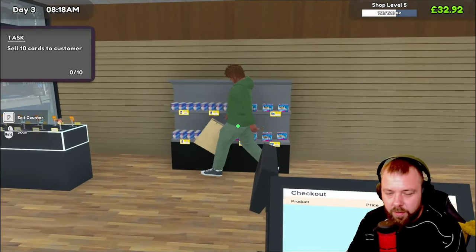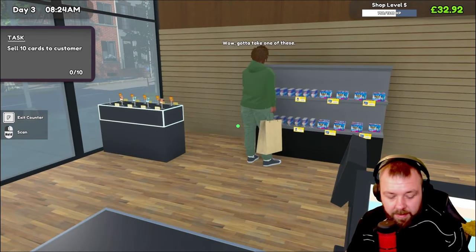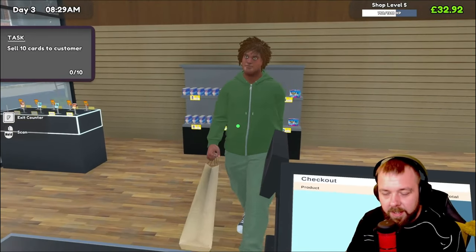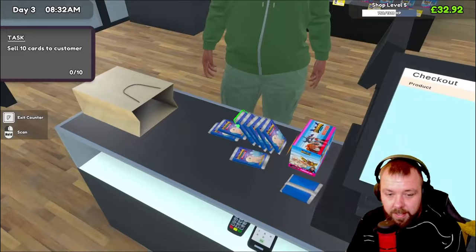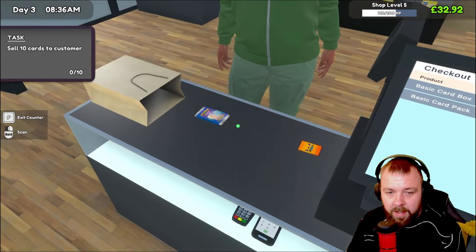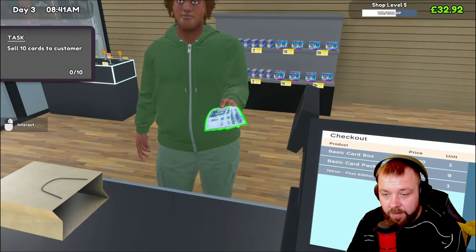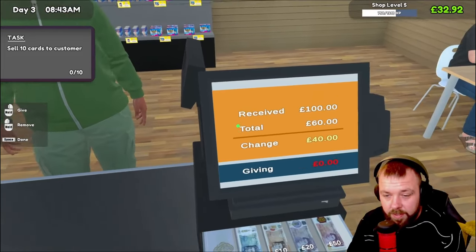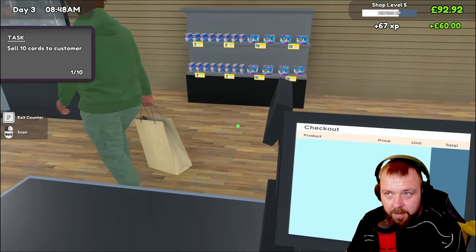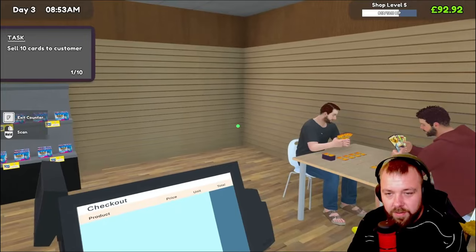Just walk straight behind the counter — by all means help yourself. We've only got £32, so we definitely need to make some money today. Otherwise we're not going to be able to afford to stock up our shelves, which would be a little awkward. Oh, nice big purchase to start the day! Let's see what card you sold — you bought the Tetramon first edition foil for £10, so £40 change. Thank you very much. First sale of the day: £60 — not too bad at all.